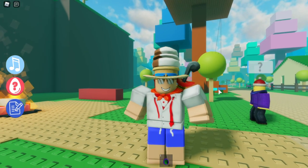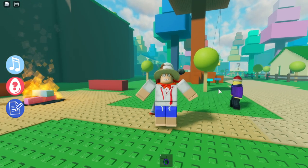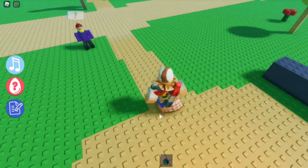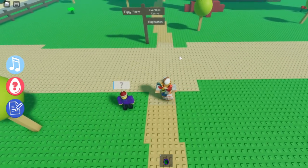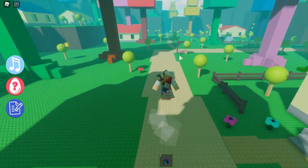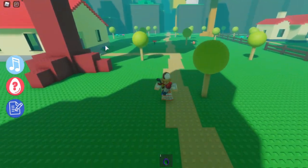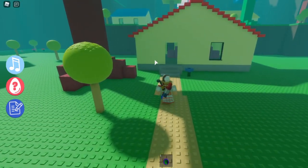This egg is mostly just difficult to locate — it doesn't spawn randomly, it's just difficult to find. But once you do find it, it's pretty simple from there. From the spawn point, head down the road and turn left, then keep going left on that path until you reach the red house on the left side.